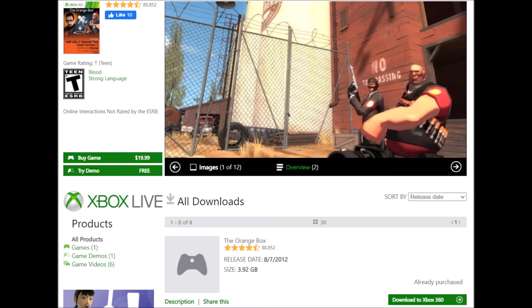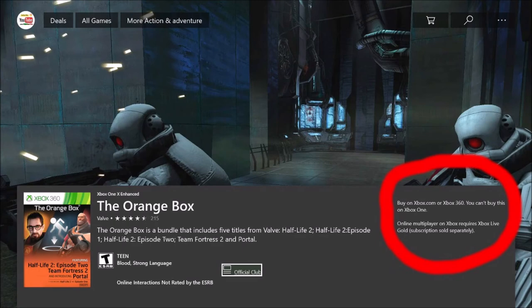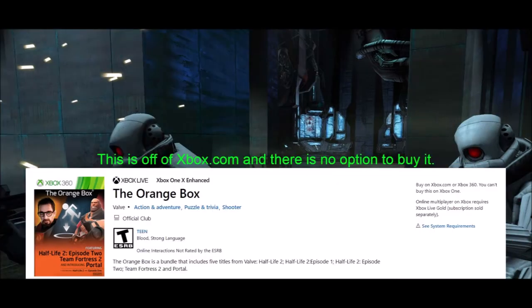I don't believe all the demos are still active, though some are — you're welcome to try them from the link below the game listing. Also, you cannot purchase this game on Xbox One directly. When you search for it on Xbox One, it will say 'Buy on Xbox.com or on Xbox 360' — but don't bother with Xbox.com, it doesn't work there. The link in the description goes to a completely different site — the Xbox 360 Marketplace — and that's the only way to get around that.